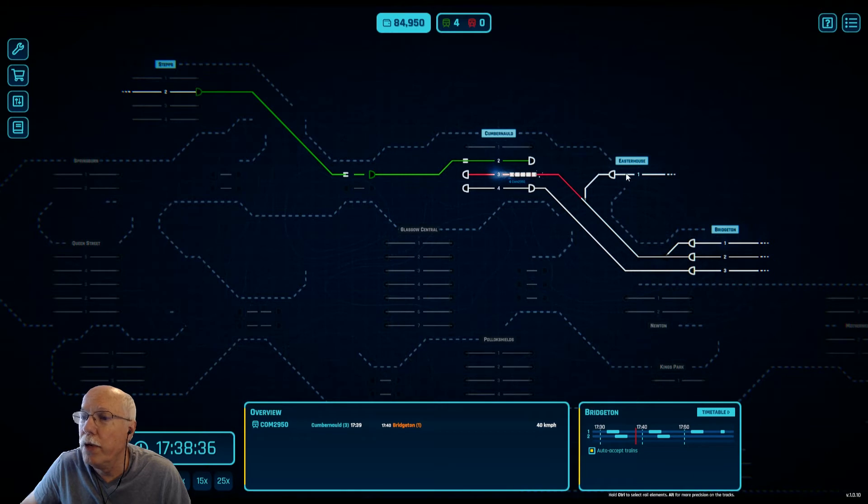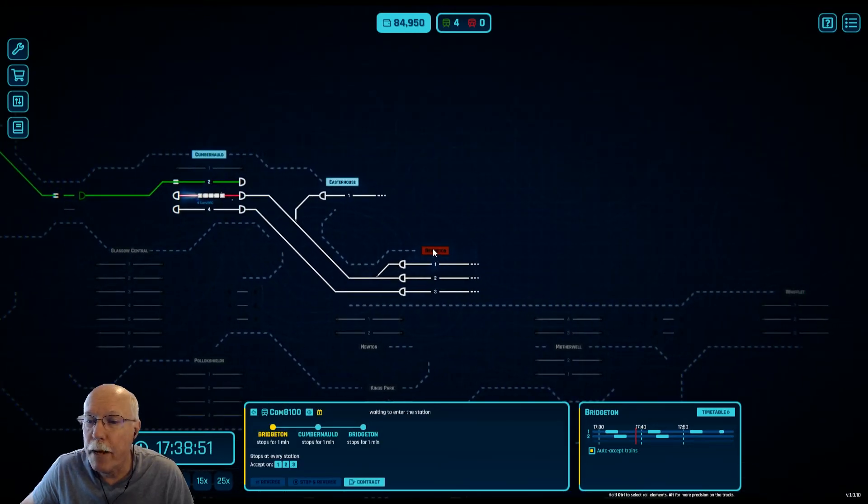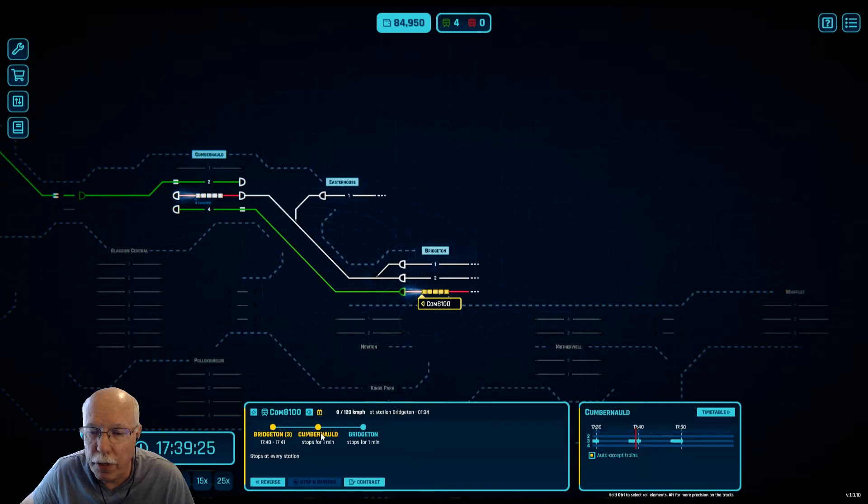Maybe go up there if I need to use platform three to get to Easter House. I'm not going to do that for now. What I'm going to do is try accepting one of these and accept it on three. It's about on the timetable where I wanted it. This will be a test run. And I think if I switch to Cumbernaud, well, it's going to go to four. I thought there was a way to tell it to do that, but I'm not sure, so never mind.